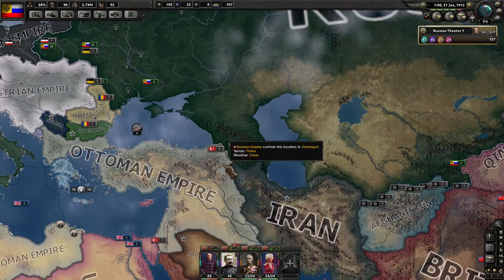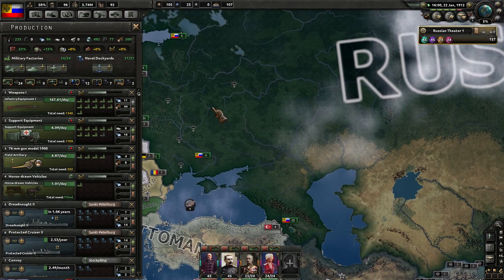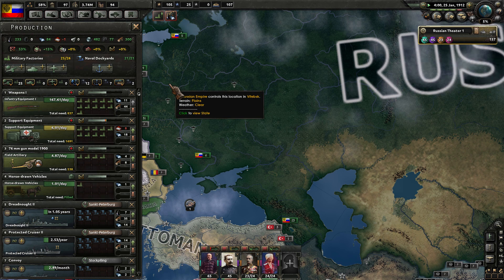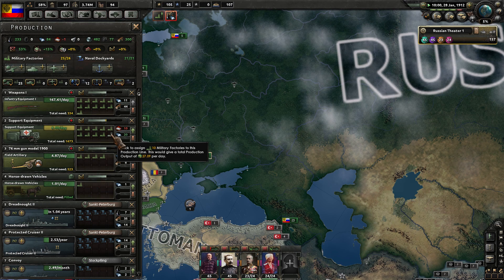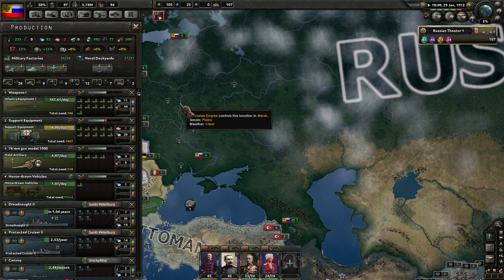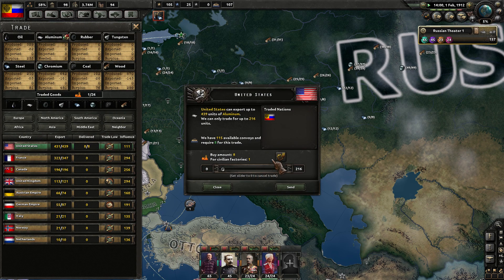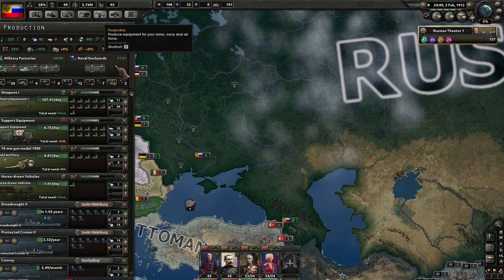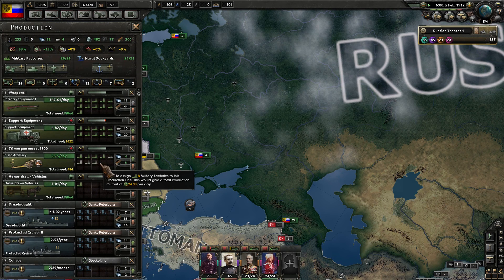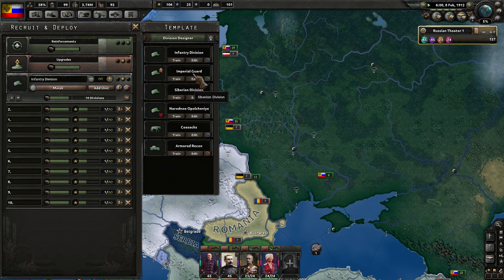Serbia is currently not part of the Entente. Unpausing now. Total need for infantry equipment has gone down significantly, so that's good. We'll put this next factory into support equipment production. We need some additional aluminum, so let's go ahead and trade for that — got that coming in now.